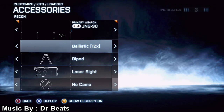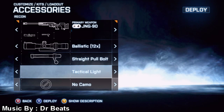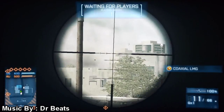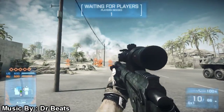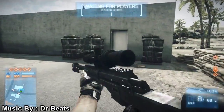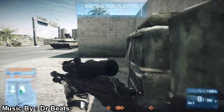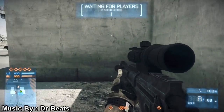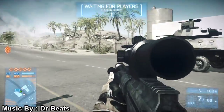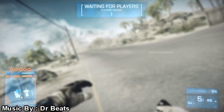We're going to be slapping on the 12x ballistic scope along with the straight pull bolt action and tactical light. I do not use the 12x scope and I do not suggest it. Your tactical light is right here — the lighting on the Xbox 360 sucks, excuse me for that. There's the lighting, the 12x scope, and your straight pull bolt action. The JNG-90 without straight pull bolt action definitely is not as fast as some of the other bolt action sniper rifles.